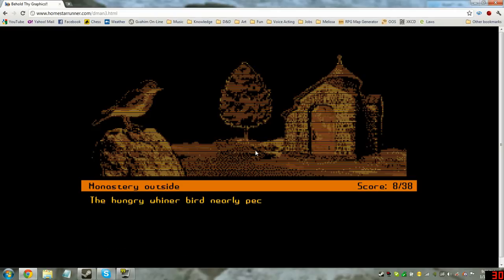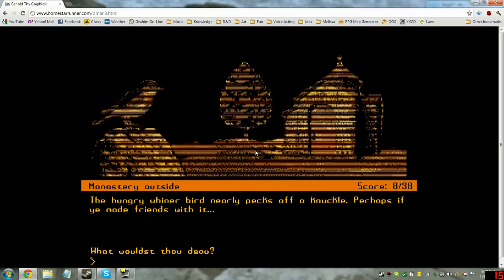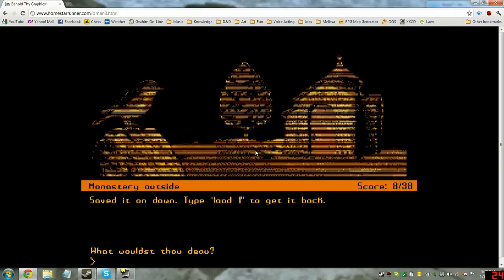Get bird. The hungry whiner bird nearly pecks off a knuckle. Perhaps if he made friends with it. Let's save one. Save that on down. Type load one to get it back.